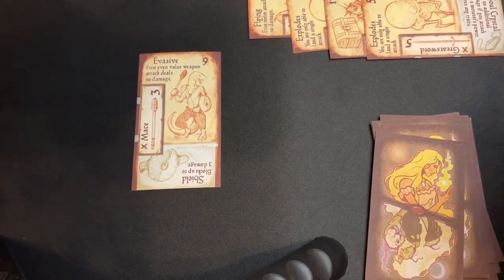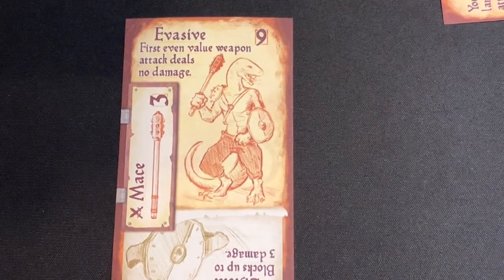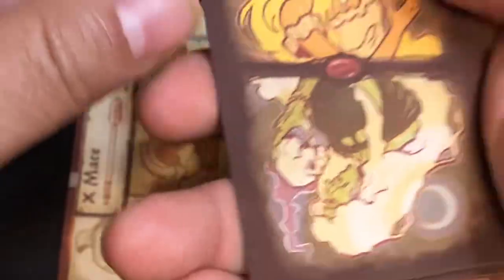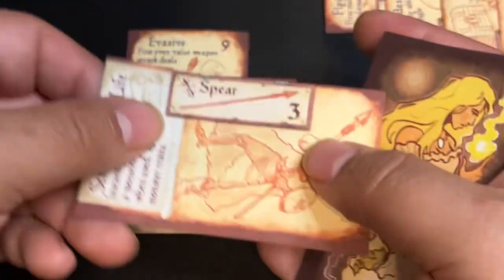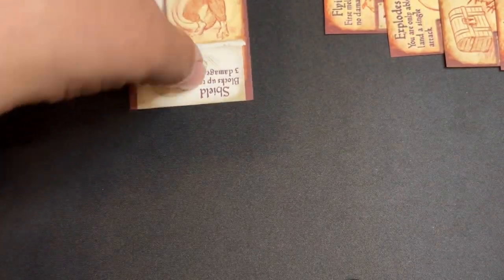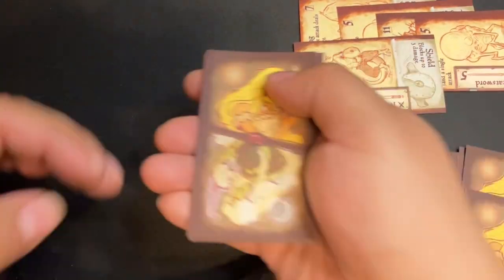So, then we got Lizard Man here. And Lizard Man has evasive, where the first even value weapon deals nothing to him. We're going to go ahead and start drawing. Fireball spell — so that's five. And then spear — eight. I'm going to stop it there. These will go to the discard, I will claim this monster soul, and I take one damage, because that was eight out of nine.